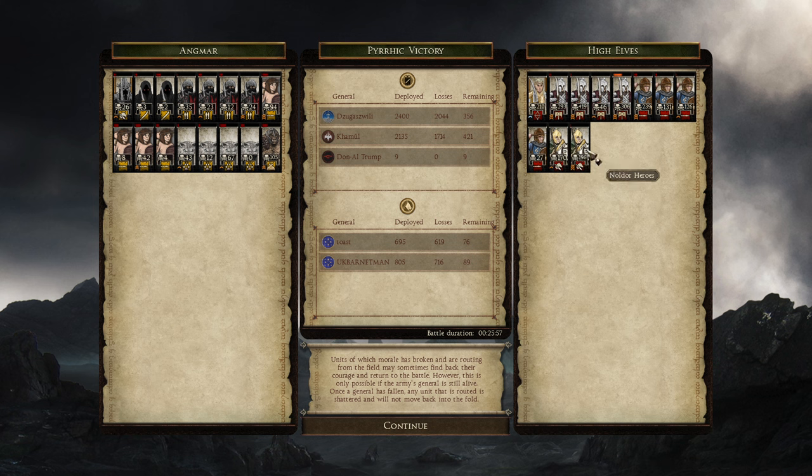UK Barnaman playing as the other High Elf army facing Angmar: Glorfindel getting 210 kills, 293 kills with Imladris Champions, 419 kills with another unit — carving through orcs and evil men — 306 kills with the Imladris Champions, 239 kills, 131 kills, 126 with the Lords of the Lune. Then Noldor Heroes with 170 and 198 kills. Glorfindel could not quite lead the Elves to victory — the greatest Elven leader could not claim victory against the evil men, orcs, and dwarves. But what a fight — really close and down to the wire. If you want to see more Dawnless Days on the channel, leave a like, subscribe, and send in any replays to my Discord. Until next time!